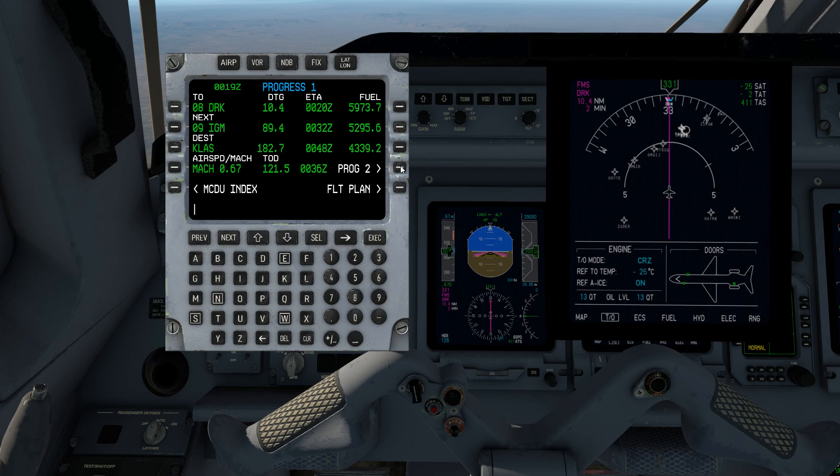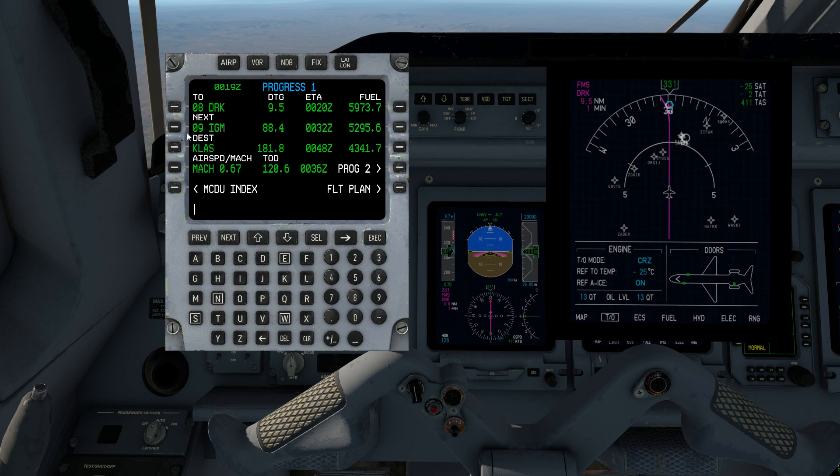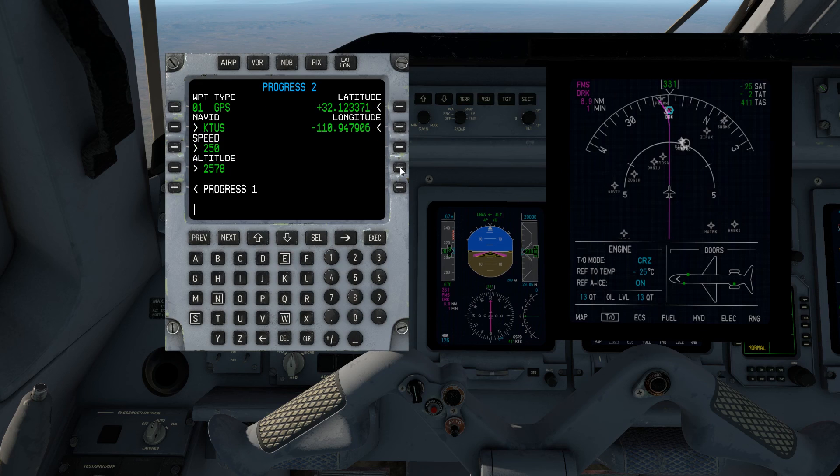Over on Progress 2, we have a means of directly examining any waypoint on the flight. For example, we're heading into IGM — let's see what's after IGM. That would be Waypoint 10, which is actually Zates Caddy. We expect to be using a speed of Mach 0.74 at an altitude of 20,000 feet. We can change this on this page if we want to, but I generally prefer to edit from the actual flight plan itself so that I can see things in context.